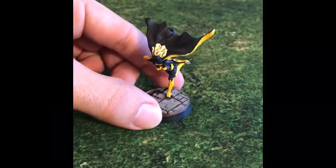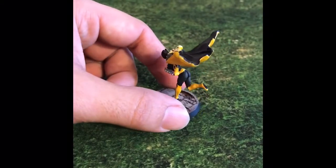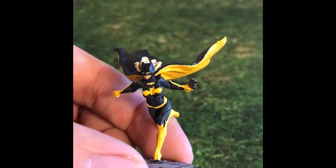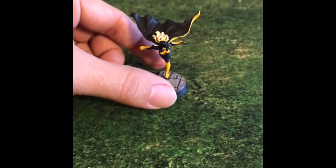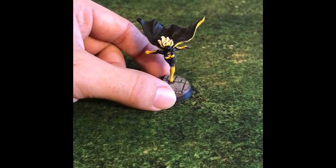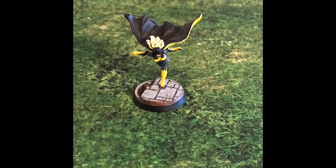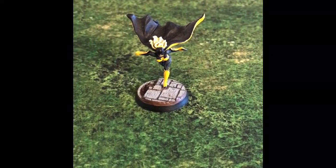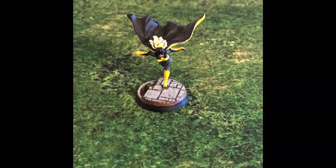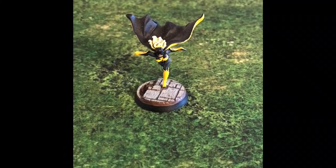This is my model for Batgirl — actually painted as Stephanie Brown, which is why she has blonde hair instead of Barbara Gordon's red hair. I'm a big Stephanie Brown fan; when I was painting this model I was reading Batman Forever, where she's Spoiler, but she also took up the mantle of Batgirl and was also a Robin. Stephanie Brown is an awesome character in the comic books. The blonde hair and the black and yellow is just classic Batgirl — really great stuff. Let me know what you guys think and how you play this character, and remember, Cuz Bad Guys.